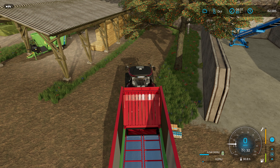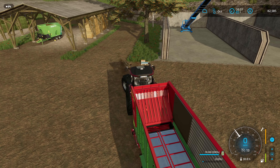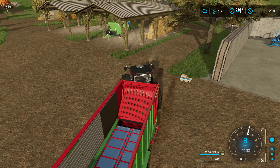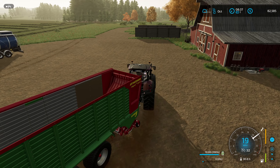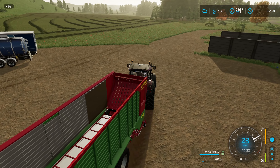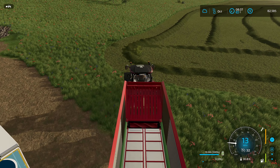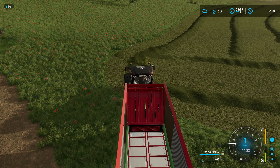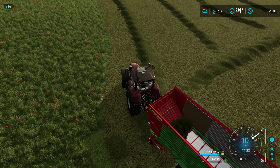Let's go ahead and top off our additive. Before we started using additive we were getting about 245,000 liters of grass off the field; with the additive we get an extra five percent, which brought it up to 260,000 last time. Now with a combination of precision farming and the silage additive, I'm wondering how much we'll get this time.